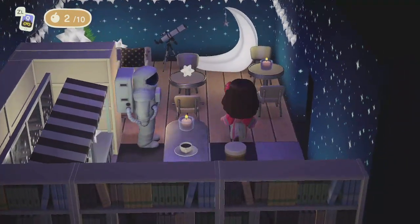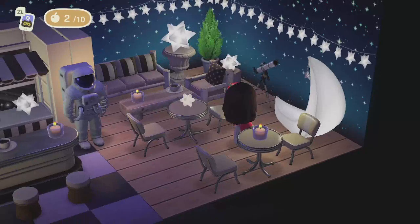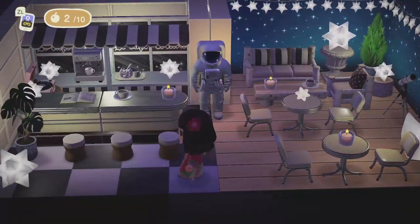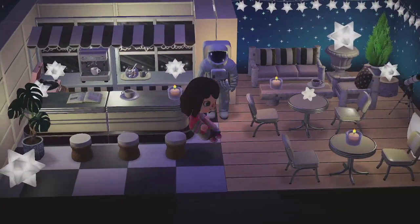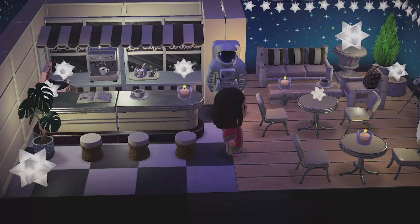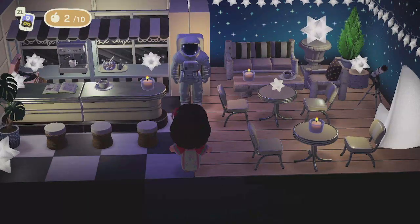Over here is a small place to sit and there's even like a moon chair. It's like you're outside on the rooftop. I love the use of this bookshelf right here and then the counter here too. The color scheme is perfect. And look at the floor — it's divided into two: checkered and wood.